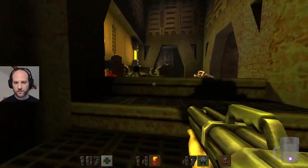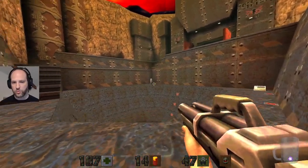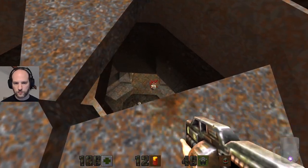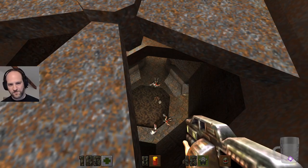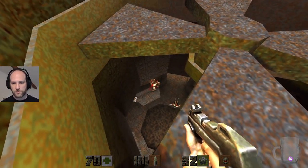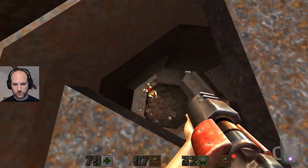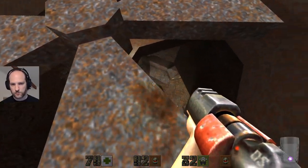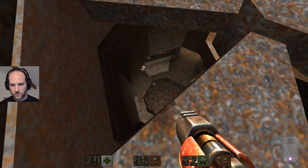Kind of regret picking up the medkits now — stimpaks. And you shall know us by the trail of the dead. So what's in here then? Does that really seem like the way to go? Dang it. This is definitely designed to make you fall in whilst running around like a loony. That looks like a deep pool — I do not think it is a deep pool. There's an inaccuracy on this by the way.